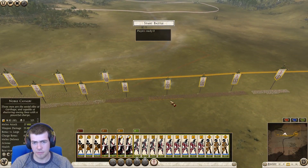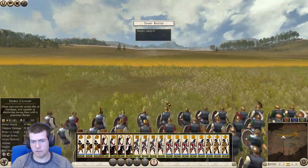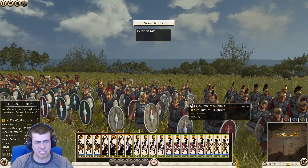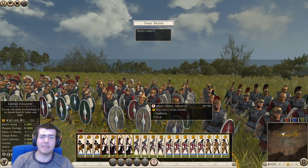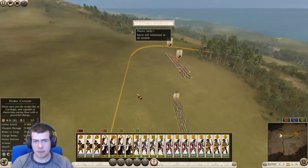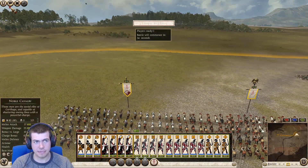Then of course we've got the Libyan infantry — these very heavy sword infantry on the flanks. These are kind of the mainstay of my attacking force: decent weapon damage, decent armour and melee attack. So I'm kind of a reasonable all-round unit. Let's get this battle started up and hopefully the other player is loaded in and ready.